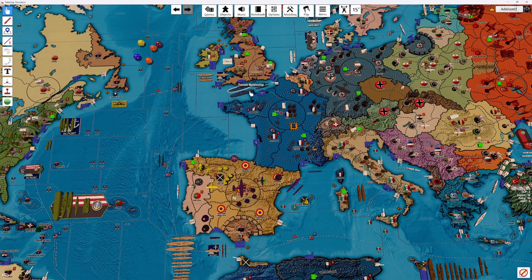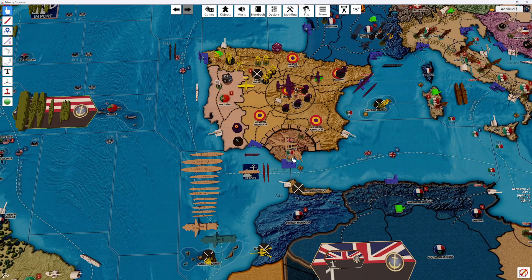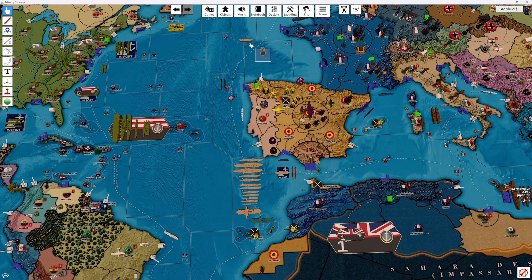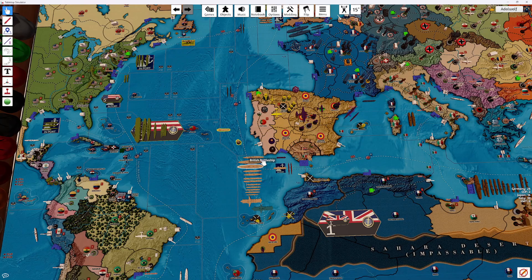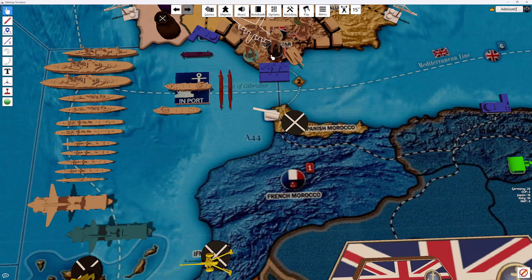This air transport will go six spaces and land in Gibraltar, along with this transport here, landing in Gibraltar as well.